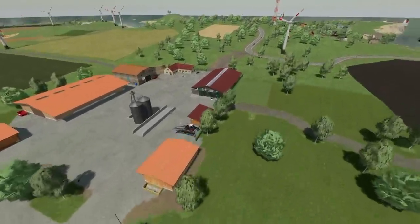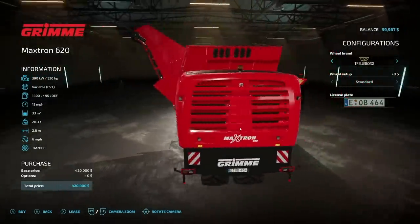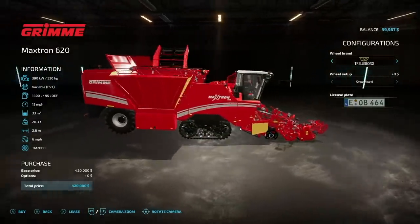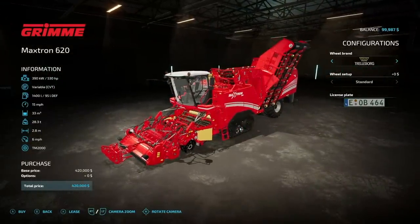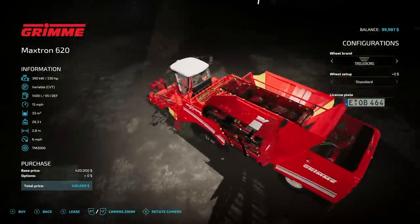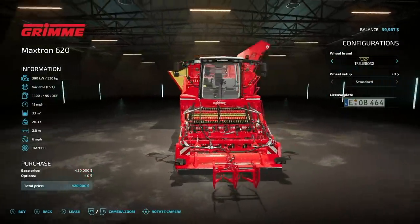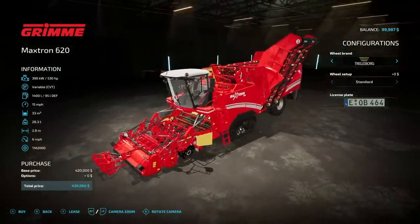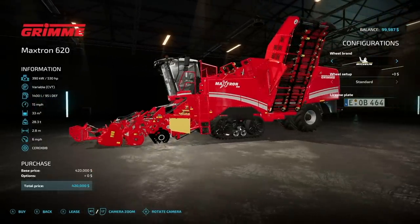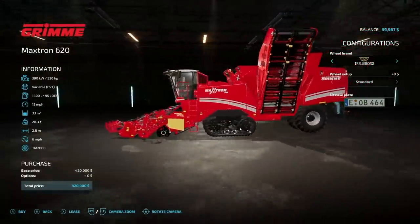Next we have the Grimmer Maxtron 620 from mlody98 — a new sugar beet harvester for all platforms. It has 530 horsepower, CVT transmission, 1400 liters of fuel so you can be out in the field all day long, 15 mph traveling speed, holds 33,000 liters, and the hopper weighs 28.3 tons. It has a 2.8-meter working width at 6 mph. You may want to get a couple of these. It costs $420,000. Wheel options include Trelleborg, Michelin, Midas, Firestone, Continental, BKT. It has a license plate setup, a trike configuration in the back, and two tracks in the front.